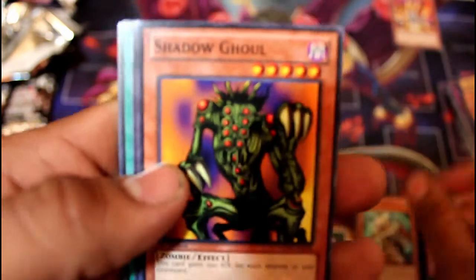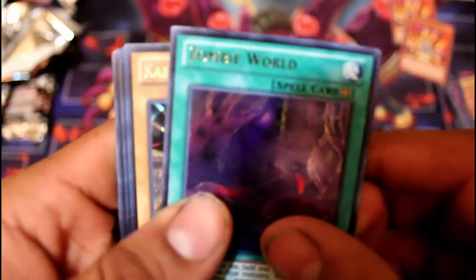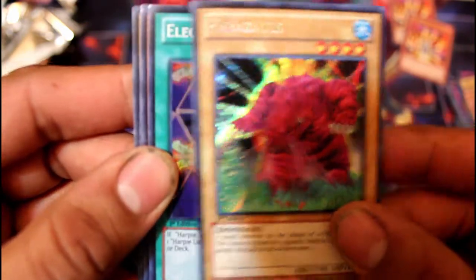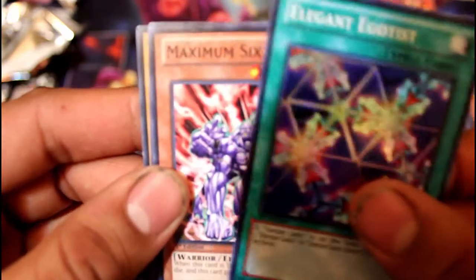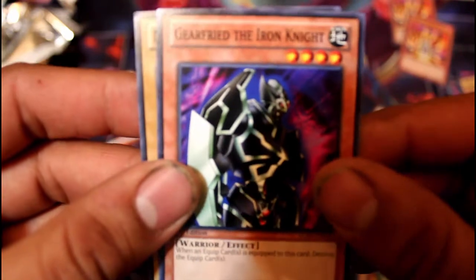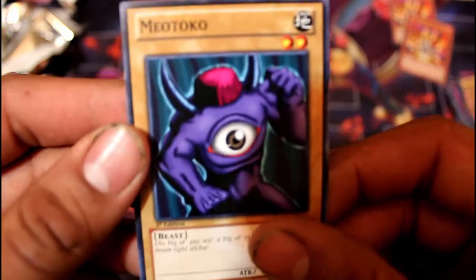No Raigeki, but some of the secrets we have are actually pretty good. Sword Hunter, Shadow Ghoul, another Lava Golem — very nice — Zombie World, Caba Zals Dragon... no, Dinosaur. Elegant Egotist once again, Maximum 6, Gear Freed the Iron Knight, and Mio Toko. Looks weird, but at least it's not a Little D.